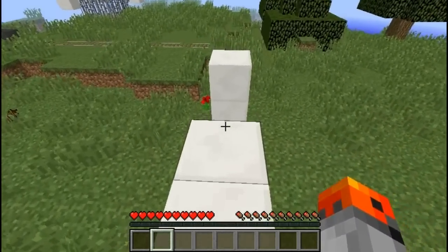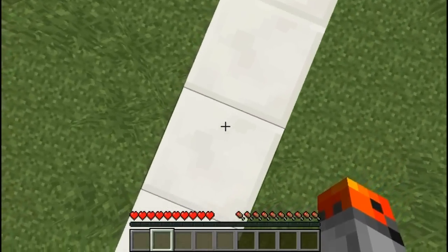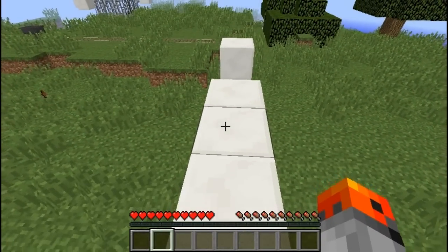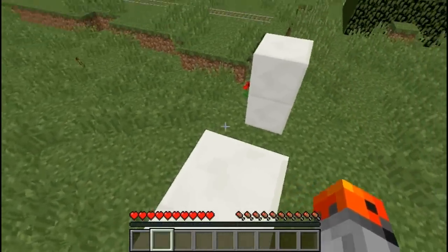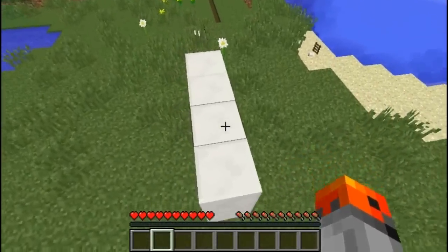You can actually jump over a two-block gap without sprint jumping. So I'm not sprinting and I can jump over this gap easily.